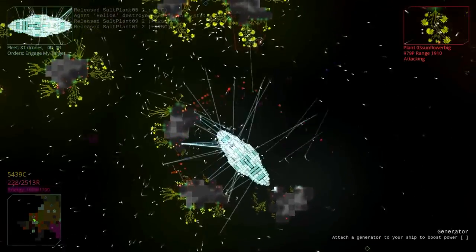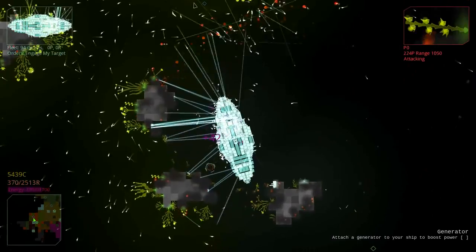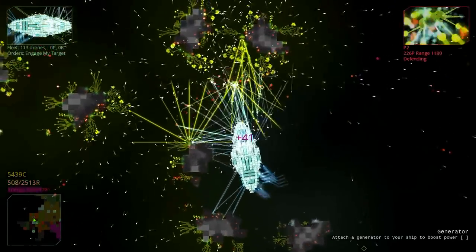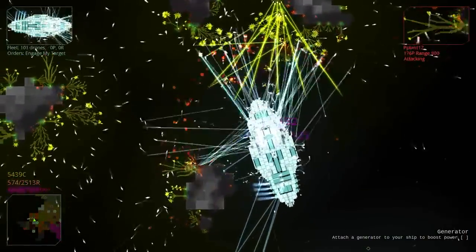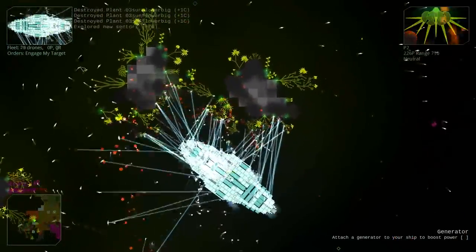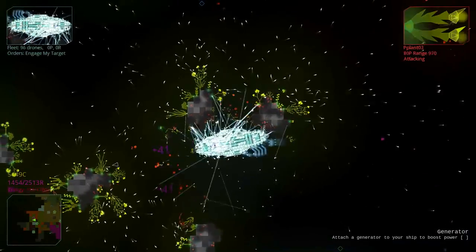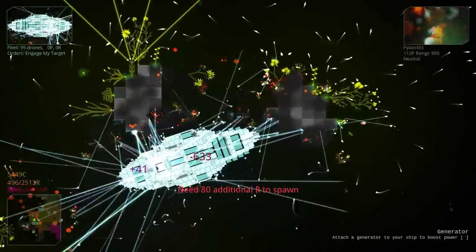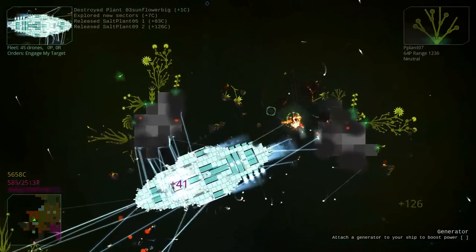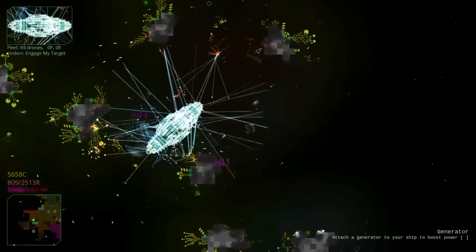Since we're so well suited for killing the plant faction and harvesting their resource, why don't we do that and use the asteroids they leave behind to build a brand new city? This way we get a load of resource to start the city, we get credits for making the city, and then the city will start producing resource for us. We do really well against this faction because most of its damage comes from those projectiles, and we've got a lot of point defense so they really don't hurt us too much. So let's clear a nice safe area and then start putting down some more buildings.